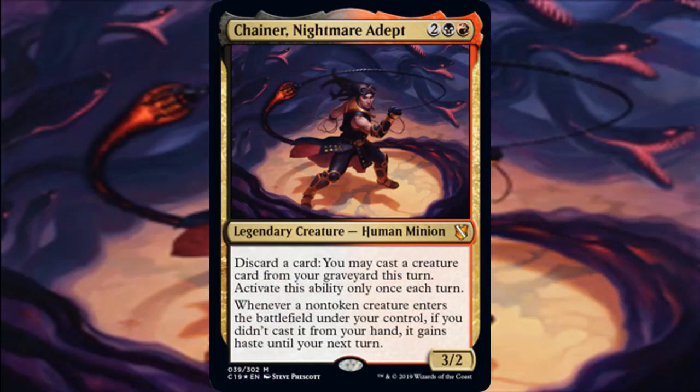We're playing a good removal package: Rakdos Charm, Terminate, Bedevil, and Chaos Warp — some of the best targeted removal in the format. If that doesn't work, just play Blasphemous Act; it's not Living Death but you'll nuke the board. That's going to do it for this video — let me know what you think about Chainer. I wasn't the biggest fan of the original, but this time around you have the advantage of haste, making things like Apprentice Necromancer much more efficient. Just a very efficient commander, and one that was desperately needed for Red and Black.